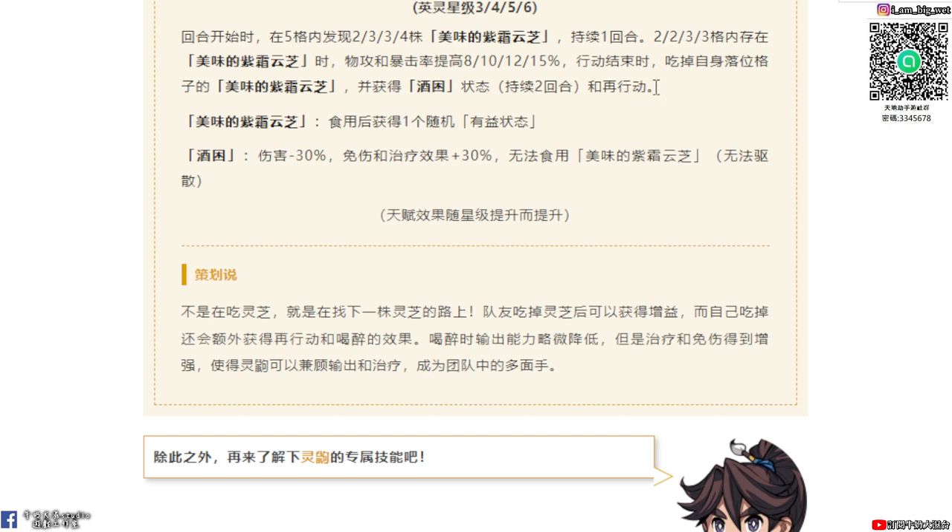他可以吃掉自己落位格子上面的子雙雲汁，就可以獲得這個buff，然後這個buff可以持續兩回合，然後額外再行動一次。使用之後可以獲得一個隨機的友誼狀態。那九困是傷害減30%，然後免傷跟治療加30%。在單機板當中他的閃避率是非常高，可是在索羅裡面沒有閃避率這種東西。